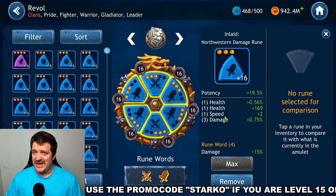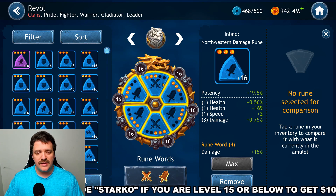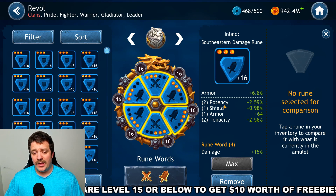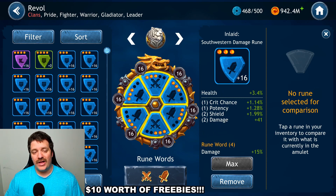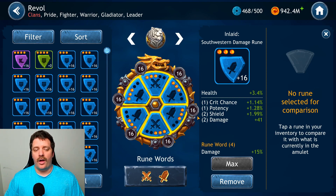For secondary stats, focus on Speed, Critical Chance, Potency, and Damage in that order. Critical Chance is priority one, Speed is priority two, Damage is priority three, and Potency is priority four. Remember: if you're building exclusively for the buff event, run four Speed and two Critical Chance runes rather than four Damage and two Critical Chance.